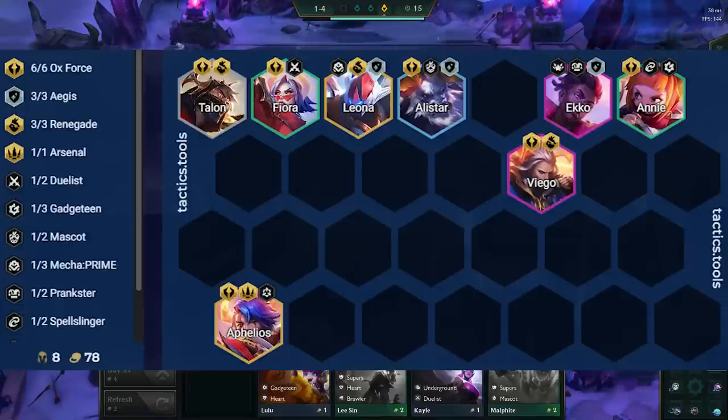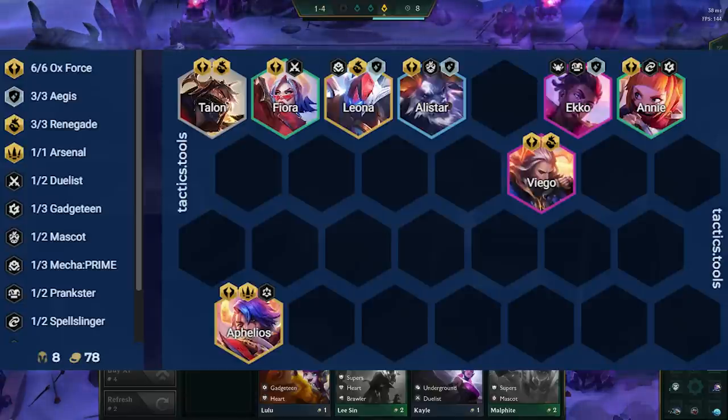The most standard board is the 6 Oxfords variant, with Annie and Fiora, and another flex unit like Echo, Nunu, Fiddlesticks, or Janna. Extra Oxfords provide frontline stall and attack speed for Aphelios.